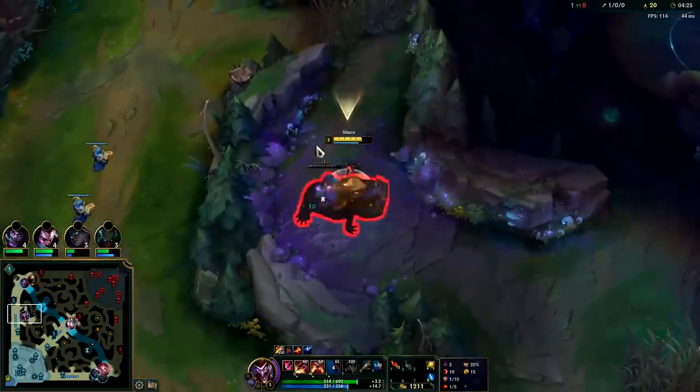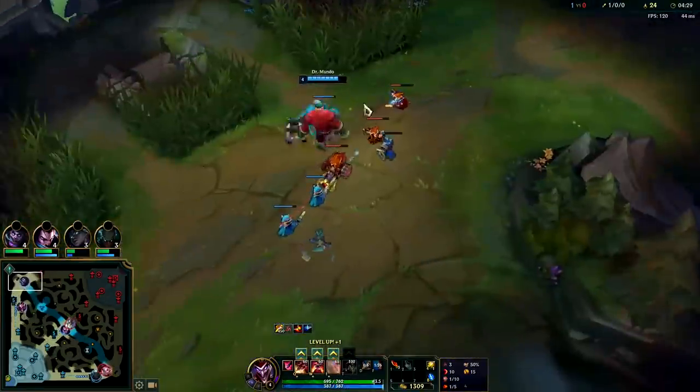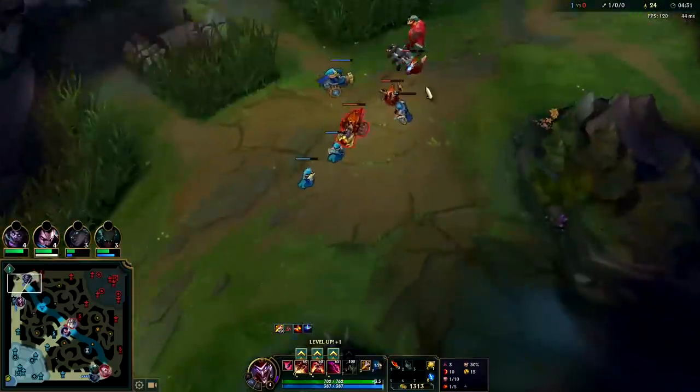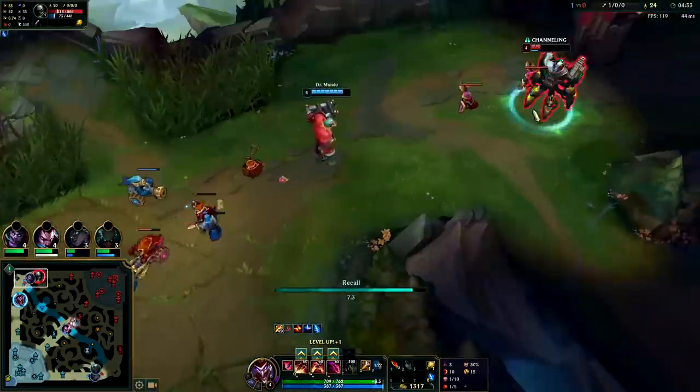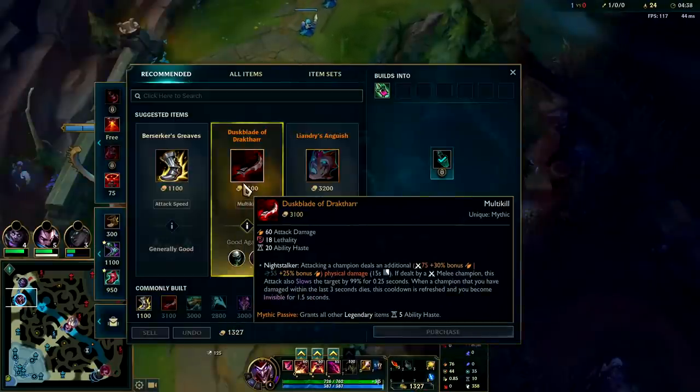I think we can go top — yeah, Urgot's really low, this is a free gank. We're leaving our raptors and golems exposed, but it's worth it for the kill. Oh, I think he's resetting actually — yeah, we just got pulled back. It's not worth it, we're not going to get a kill out of it.